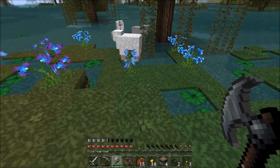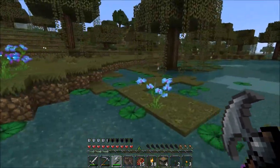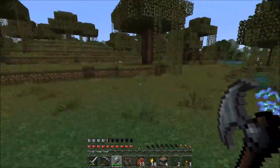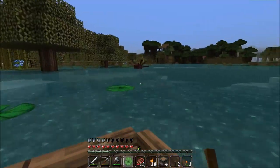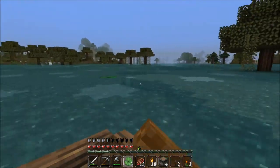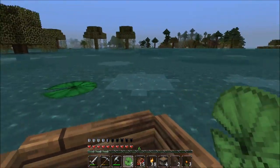There's a swamp biome over here. In the John Smith texture pack we got one, two, three — beautiful — or maybe a fourth one too. Yeah, there's four. It's beautiful. Boats break lily pads and — they're not destroyed, they're harvested — so if you go slow enough you can actually collect them.